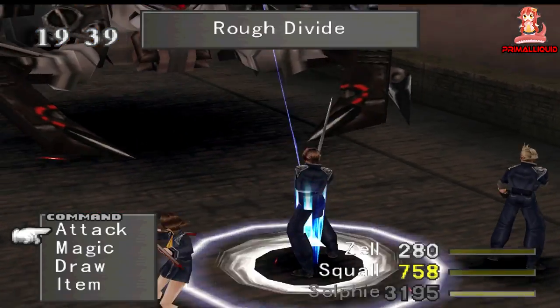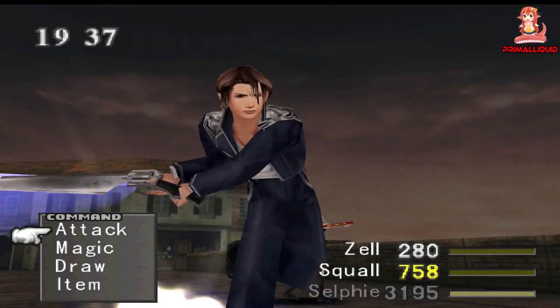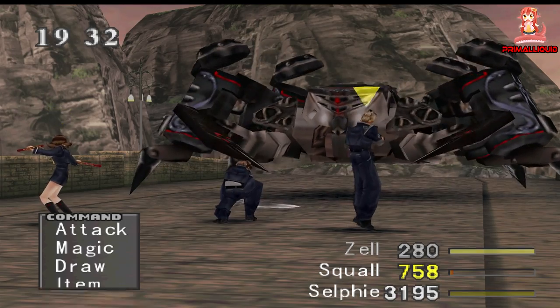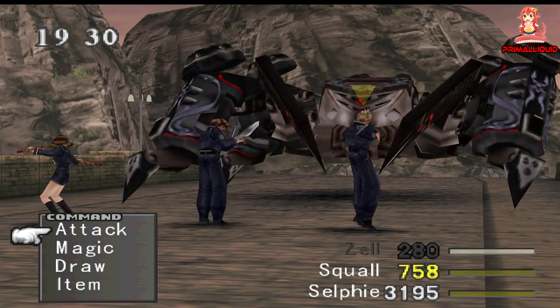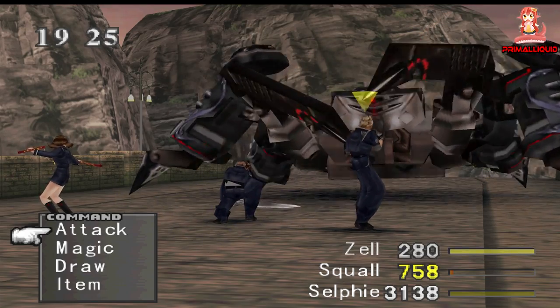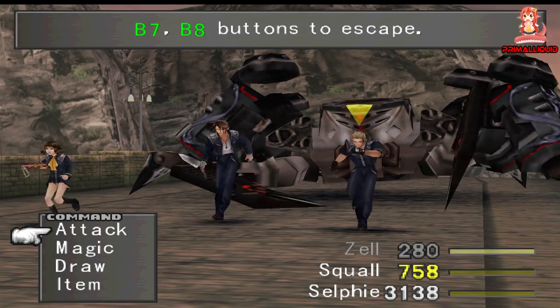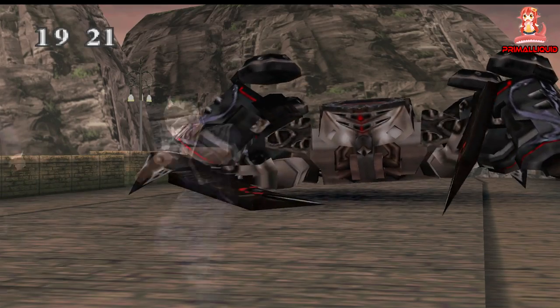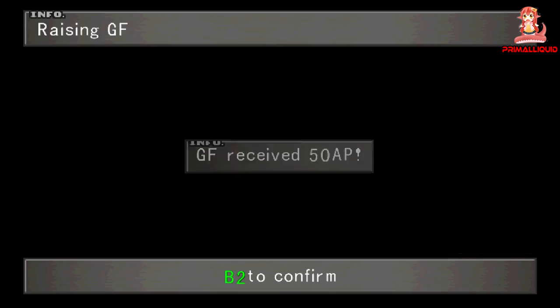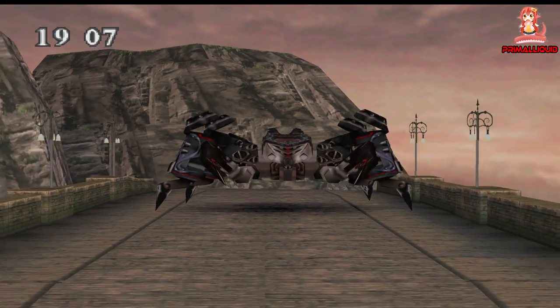So how do you do it? Well, first of all you need to play cards before the Dollet mission and card mod some items to turn into magic such as Tornado. Or you can level your party up to an average party level of 30 so you can draw the best magic like Quake from T-Rexes, to junction to Squall's strength stat. Aside from that, you want to junction Blizzaga to Squall's elemental attack. With these two junctions you can absolutely crush the boss, however it needs to be done in a specific method since if you deal too much damage the boss will just auto-heal.